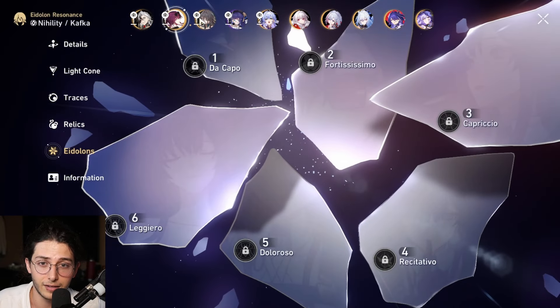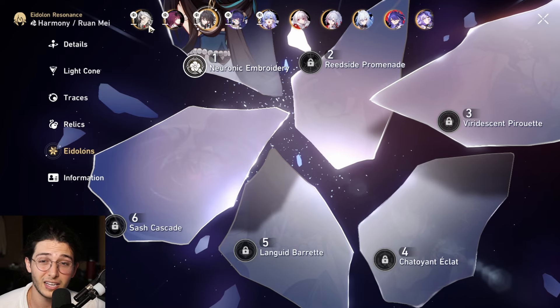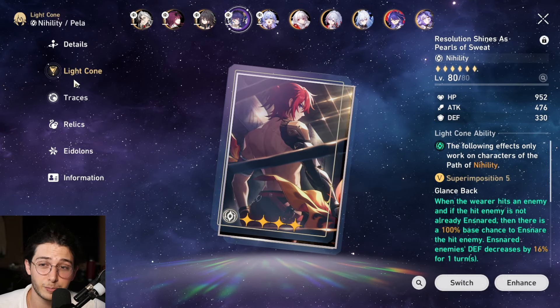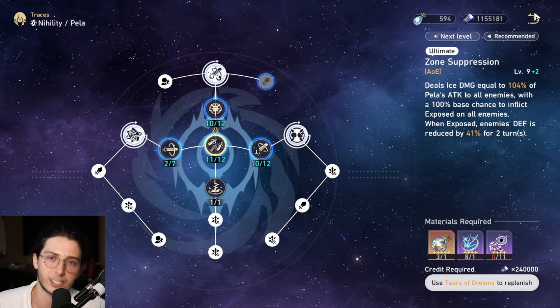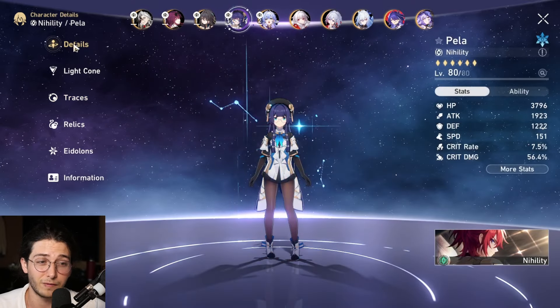If we look at the E1 from Ruan Mei, this Death Shred is going to increase our break damage pretty nicely — 20%, 40%, 56% — and then her ult is going to take us to 96%, 97% technically. So it's going to be almost fully capped out with Death Shred, and it's going to work out wonderfully.